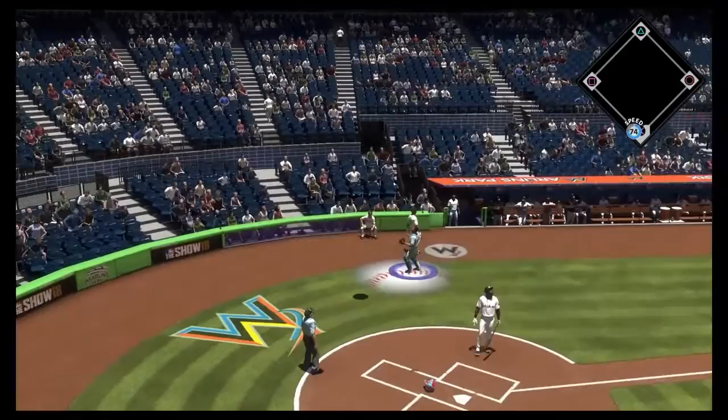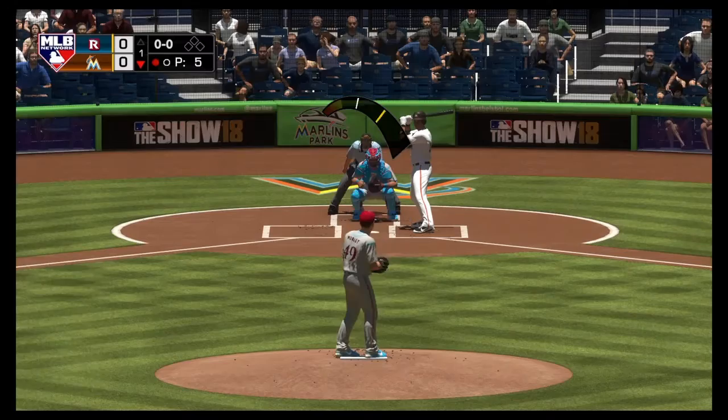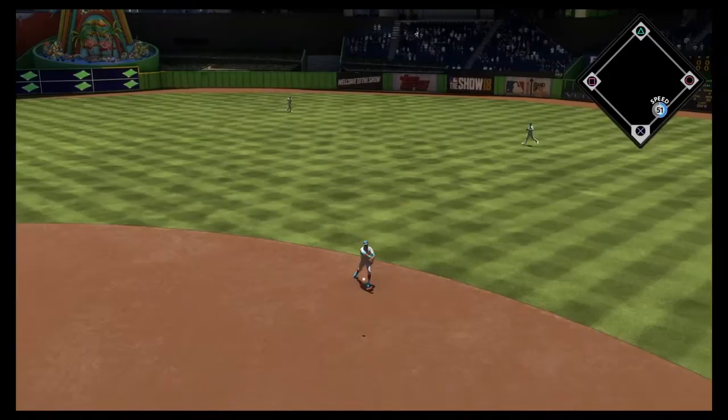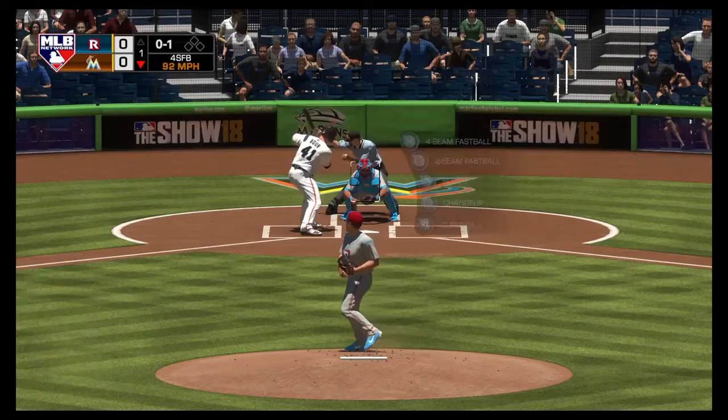The realism details are great — if you're losing 10-0 at the end of a game, fans start leaving. In LA, high-traffic fans come in later. I really like that real-life realism. We get a ground ball, two away. Now with the plate, Justin Boer — on veteran difficulty the catcher gives me a target location but won't suggest a pitch, so it's more up to me to decide the best pitch for that count.